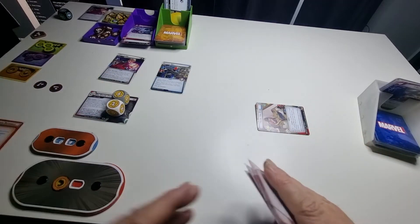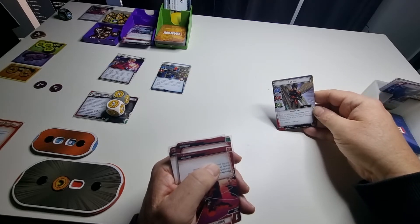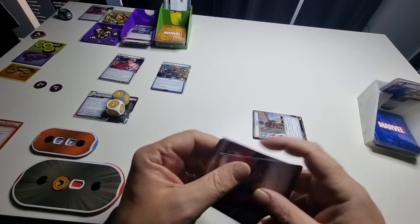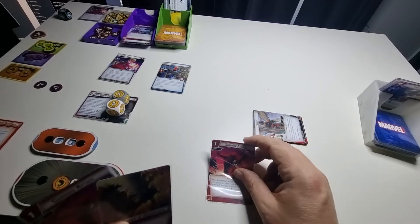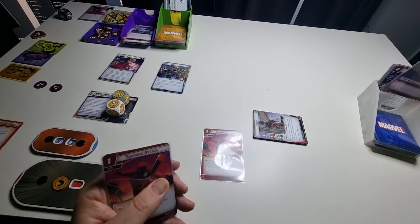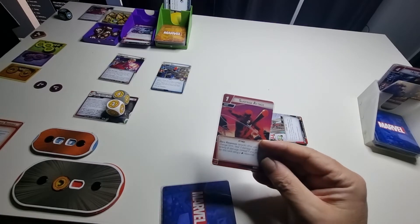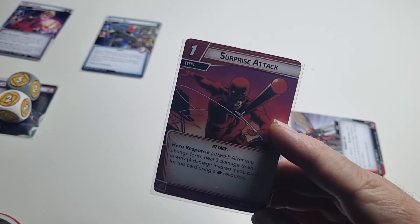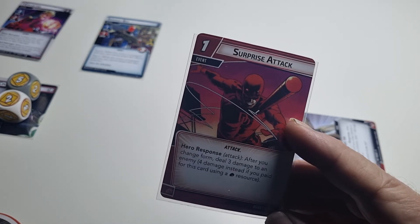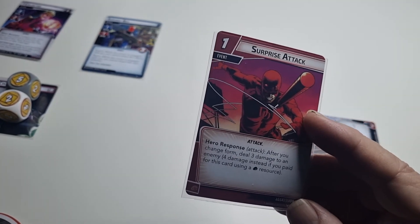Then I'm going to flip over — I think she was in tiny form so she's still tapped. I'll pay one for Surprise Attack. After I transform I do three damage, or four if using a specific resource — either way it's enough to kill the minion because I have to kill him first.